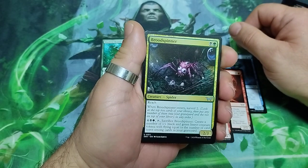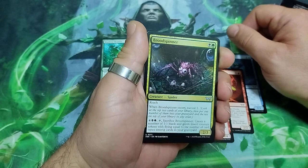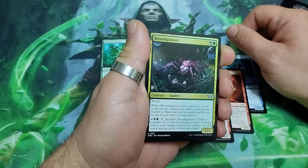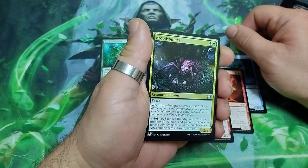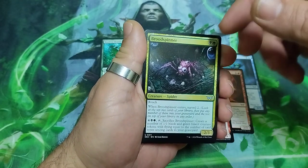Broad Spinner — two drops. It has reach. When it enters, surveil two. For six, tap and sacrifice it to create a number of 1/1 black and green insect creature tokens with flying equal to the number of card types among cards in your graveyard. It is a 2/3.